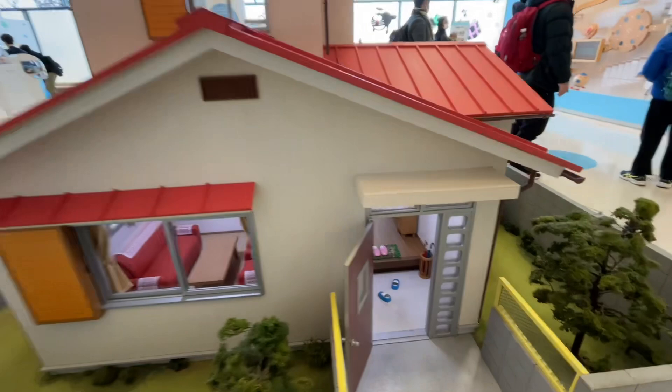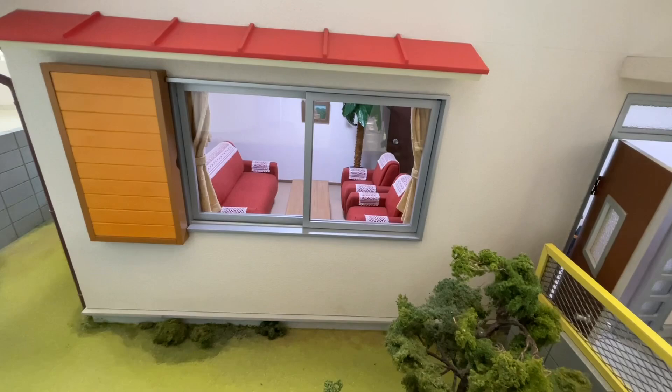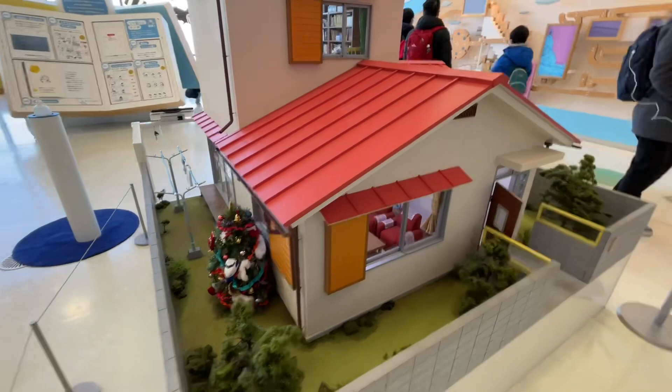This is Doraemon's house, so this is the entrance. You can see this is the living room that we always see in the cartoon.